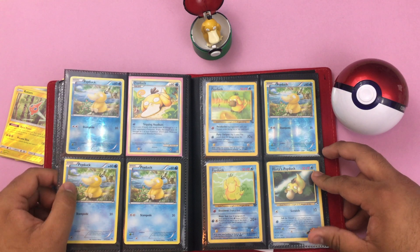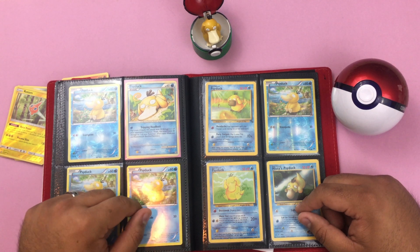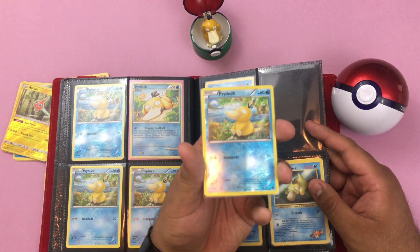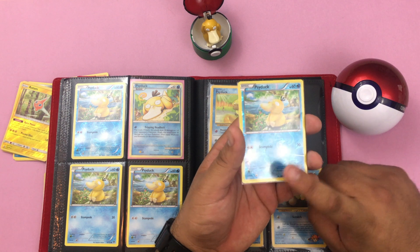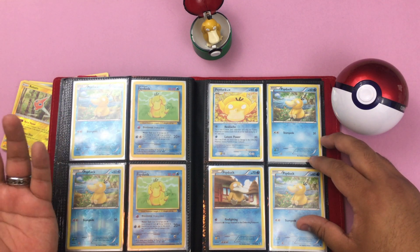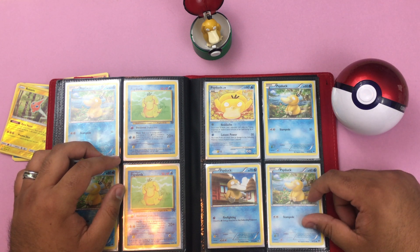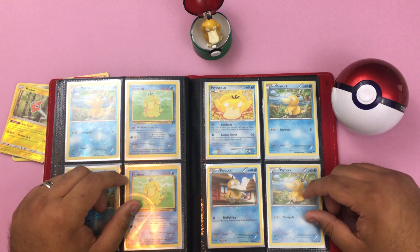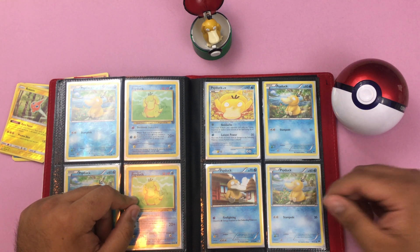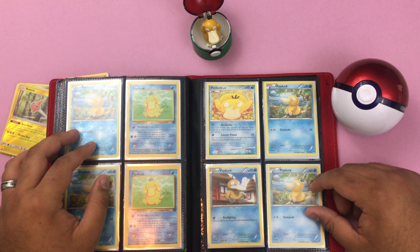Here we have a Reverse Holo Psyduck — I have quite a few of these. I was able to open them up and they were pretty common in that set. Another Rocket, another Fossil, another Misty. This one is a Reverse Holo right there with that cool water holo texture. And more Reverse Holos, more Rockets. My friends all know I love Psyduck, so a lot of these were actually gifts — they pull these and since it's pretty common, a lot come out in packs, so I'm always getting them gifted. Usually when I'm shopping around in card shops or swap meets, when they have bulk, the Psyducks are really cheap — I pick up usually everything they have. They go for about 10 cents, nothing too crazy. So it's a really cool collection that I'm able to keep up with.